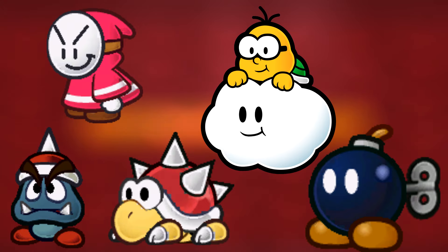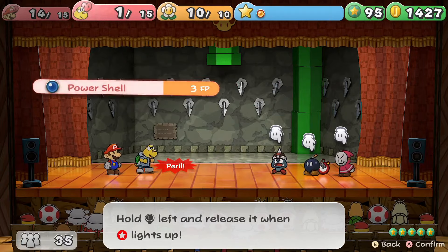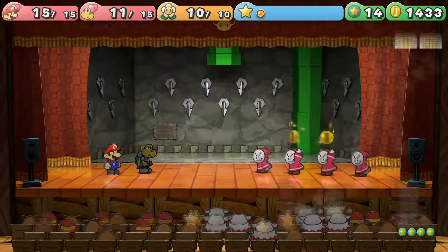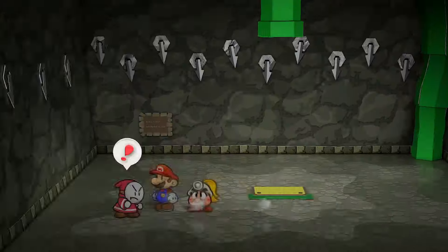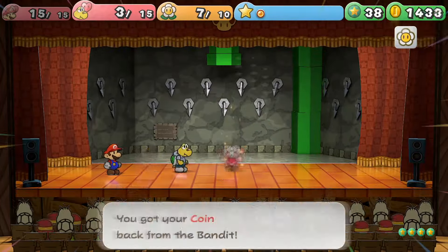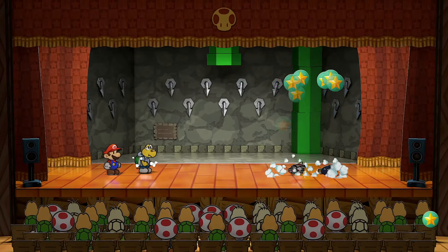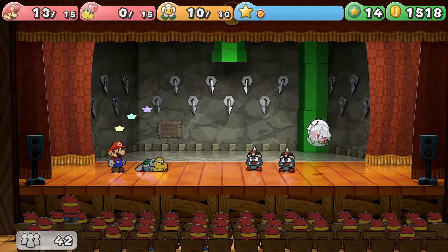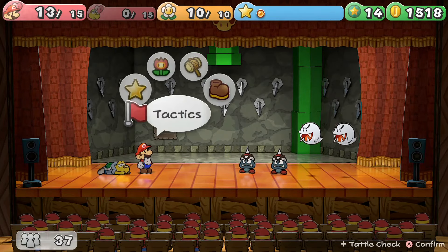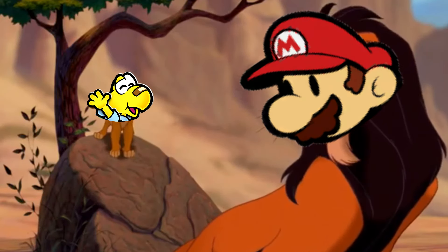Within the 20s lies Spiky Gloombas, Bandits, Lakitus and their Spineys, Bob-ombs, and Boos. The enemies are strong enough that we can't use a peril partner for the entire section. I tried to find opportunities to fall back into peril with stuff like Bandits, but it got slow. It's actually funny that you can grind star points here since all the Bandits respawn, and coins get continuously rewarded thanks to the end-of-battle bonus. Most enemies quickly get wiped out by peril Koops and his Power Shell, with Lakitus being the only real exception where we could use Goombella.